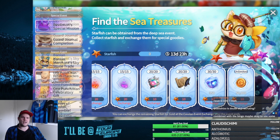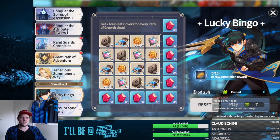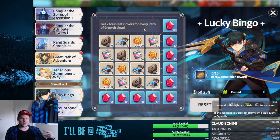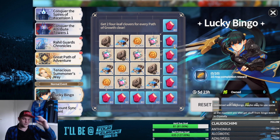You also have the Bingo event running at the same time — two events crossing over. This Sea Star event only counts for Path of Growth, so if you're planning on spending your essence tickets I'd recommend waiting. But you get a bunch of gold and crystals from this event, and especially for free-to-play players those crystals will be very useful.